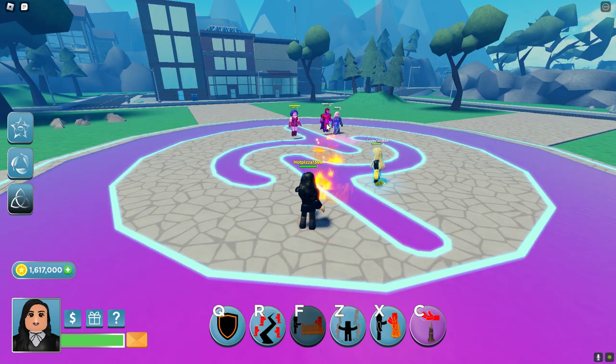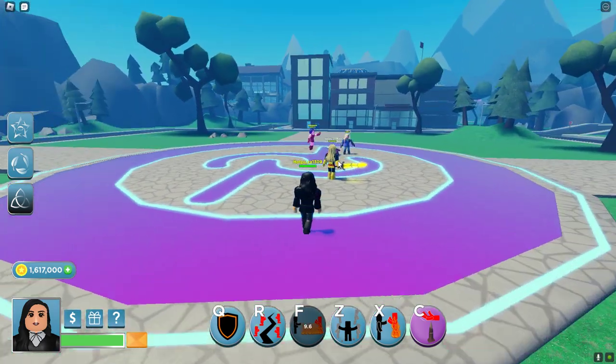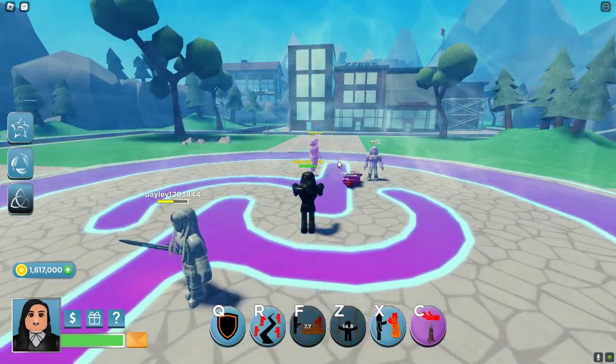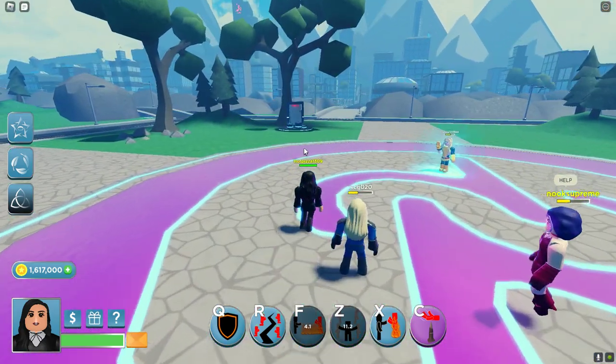Next we have F, which leads a trail of fire to your target and explodes. Next we got Z — it turns everybody around you to stone and does a little damage.